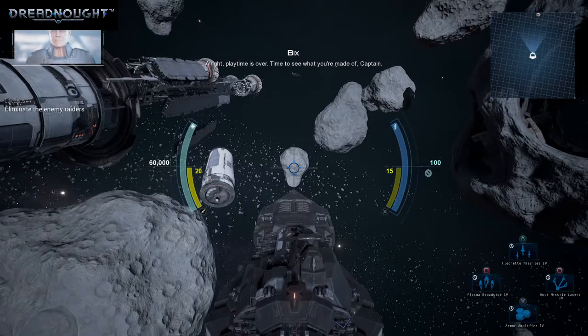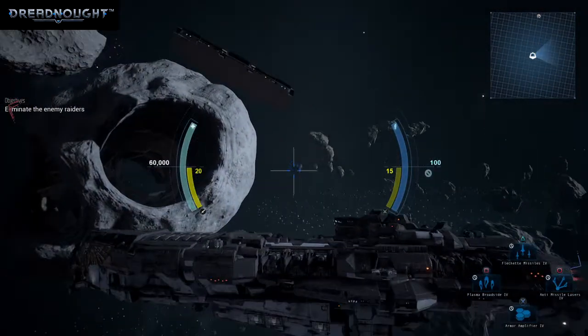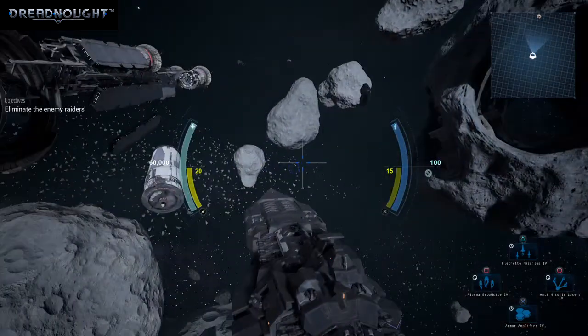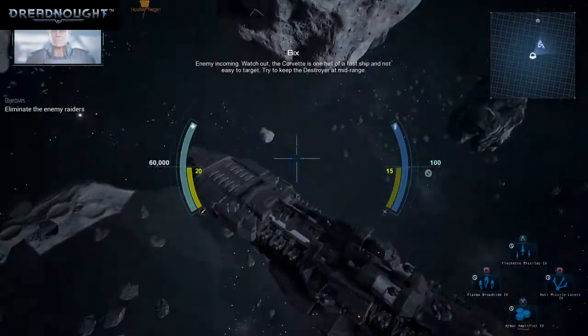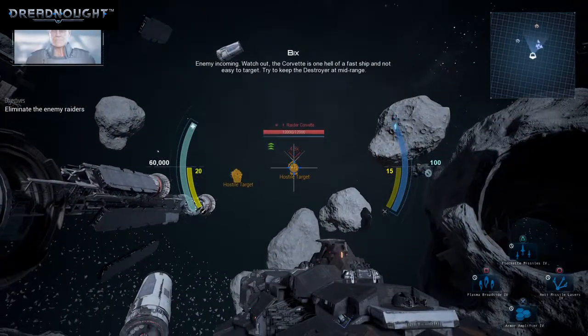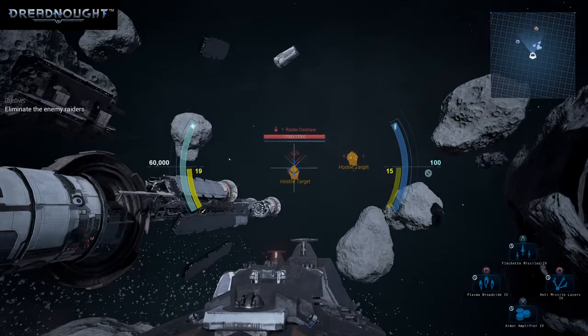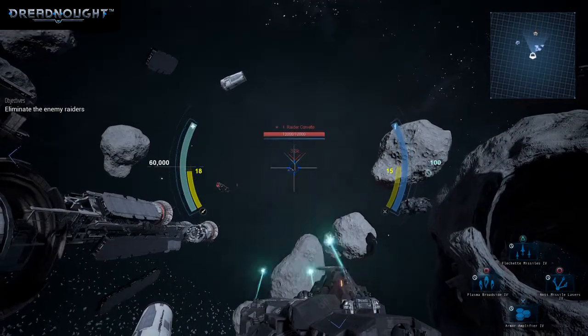Playtime is over. Time to see what you're made of, Captain. Enemy incoming — watch out! The corvette is one hell of a fast ship and not easy to target. Try to keep the destroyer at mid range. Destroyer. Corvette.